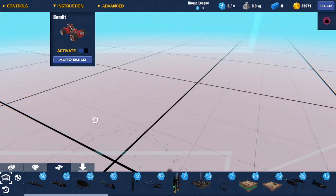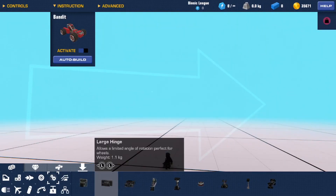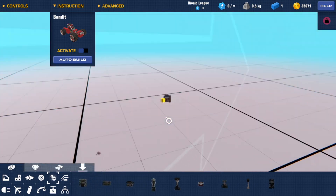The way we're going to do this is we're going to go into build mode. Then we are going to get these little things, and these are what is going to allow us to do the glitch.